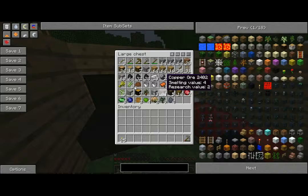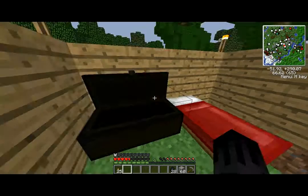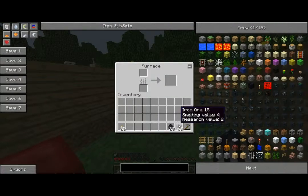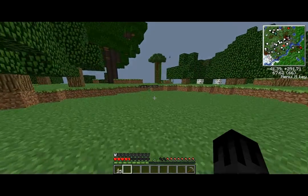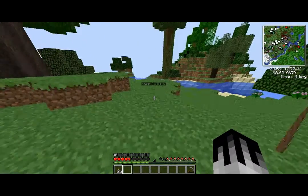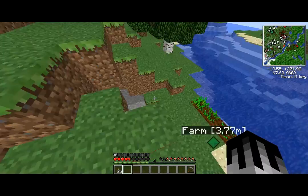We have a ton of ore. We have 60 iron, which is what I'm going to smelt first. Let's get some charcoal — let's just use the rest of the charcoal. Is there anything in these furnaces? No. I'm 90% sure that our farm has grown. Yay! Maybe I can regenerate some health now. No, it's not even close.